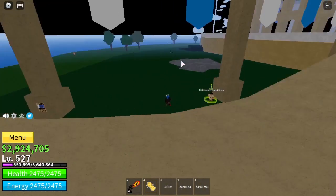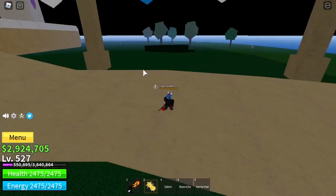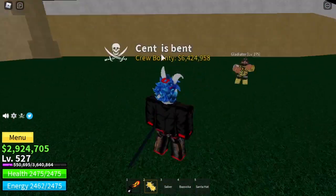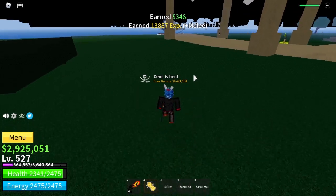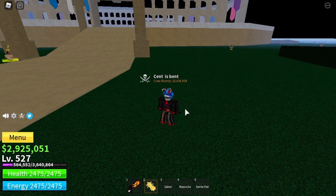The Toga Warriors are to the left of the coliseum quest giver, and the Gladiators are to the right. So these are the Gladiators — just beat these guys up until you have reached level 300.